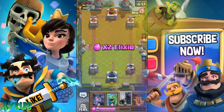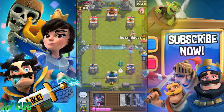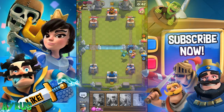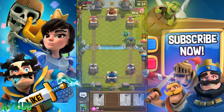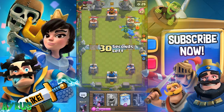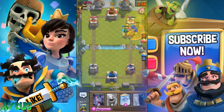We're going in at two elixir time. We'll put in the Miner, then the Baby Dragon, Ghost, and PEKKA — a big push coming over here. The PEKKA is going to do a big tank job. We'll put in the Spare Goblins and Miner and just see the amount of hit points we have left. He puts in the Electro Wizard — we should probably be putting in the Poison here. They're all going down!